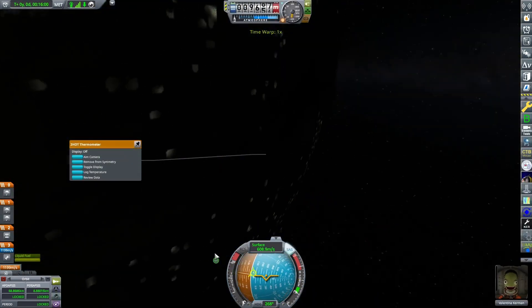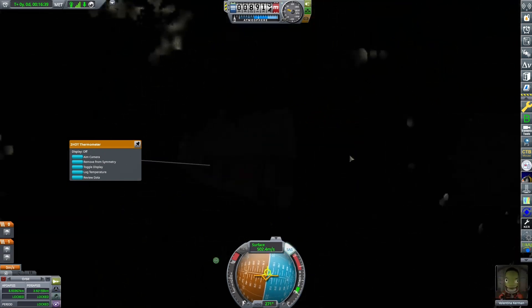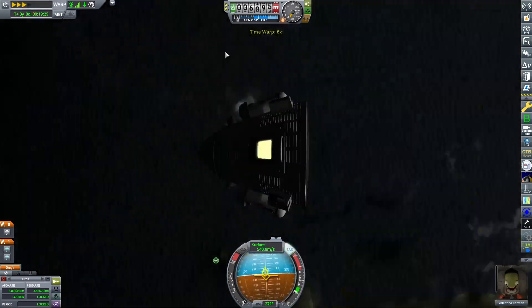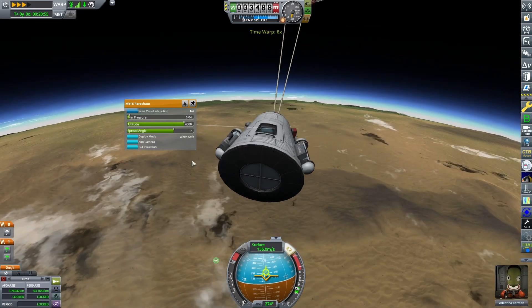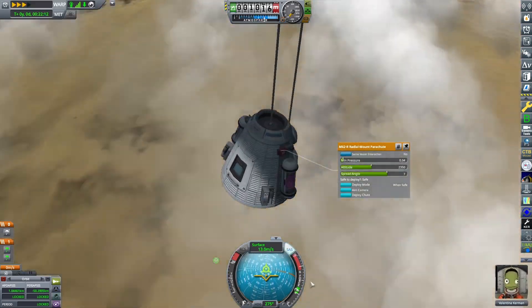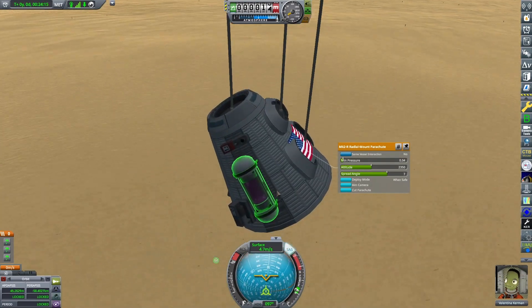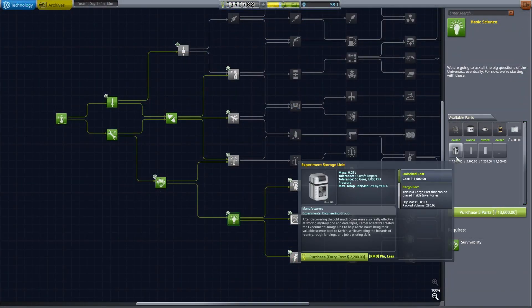Now we're in orbit and we just need to return. You can see how slow orbital speed is, so in theory that should make every re-entry easy. But there is barely any atmosphere, and that's why the parachutes don't really work that well. Yes, this mission was a success — and now we can do more science.